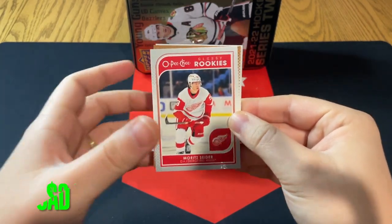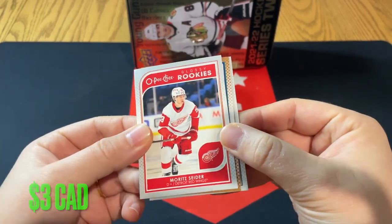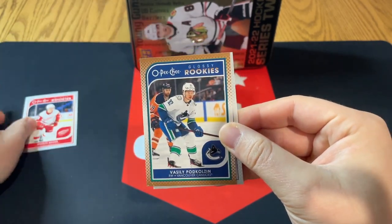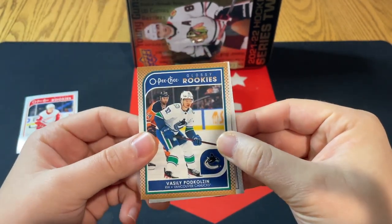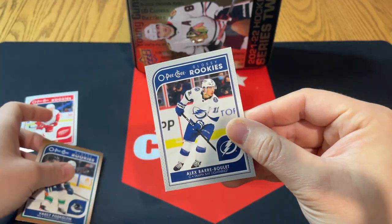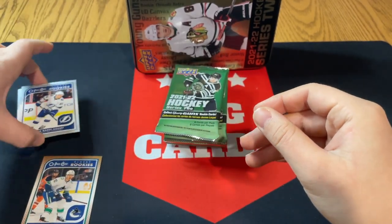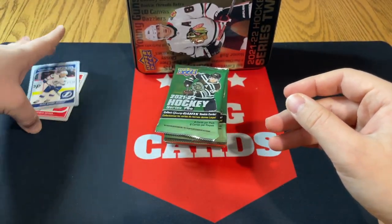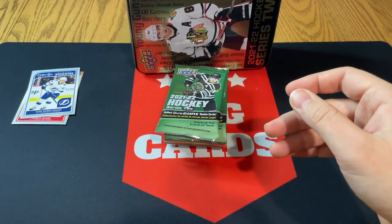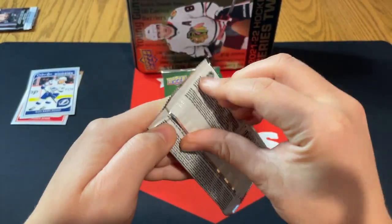Right off the bat, a really nice Mo Cider on the silver — got the silver Mo Cider! There's a Vasili Podkolzen — that is a bronze, tough to see but it is the bronze. And then Alex Bareboulet on the silver. Pretty solid there with the Mo Cider; always nice to get a Mo Cider rookie card. Let's jump into pack number one and see what we can grab.